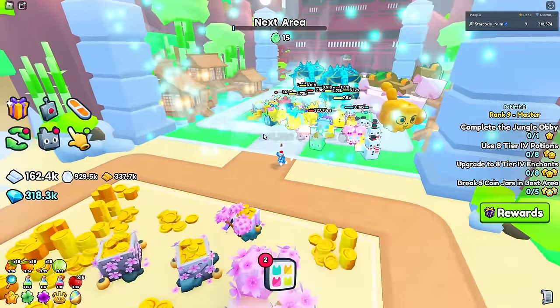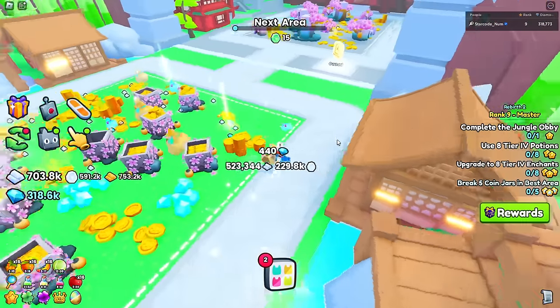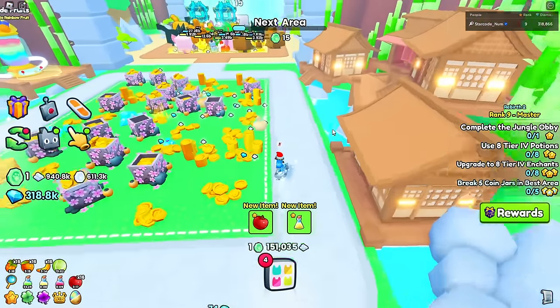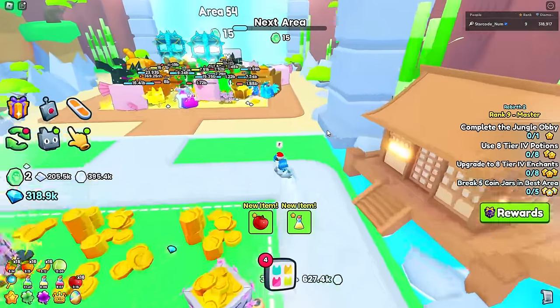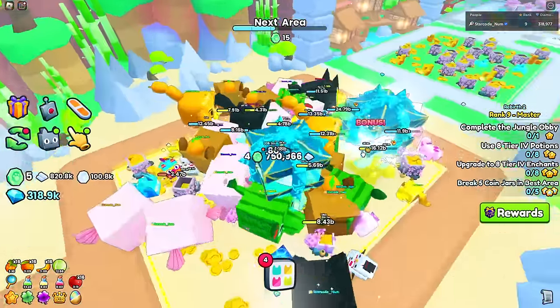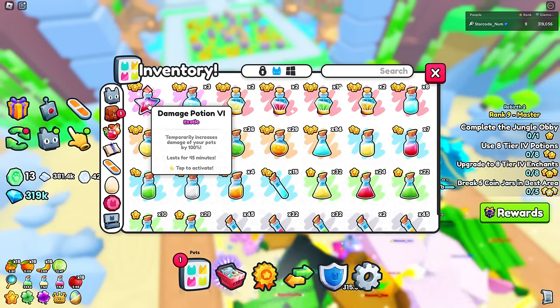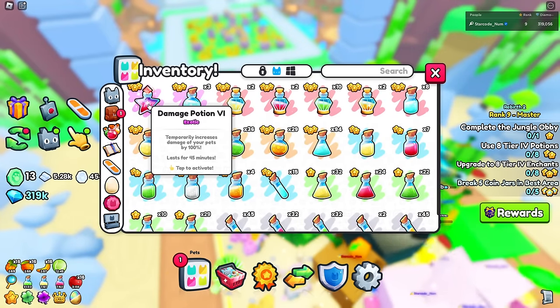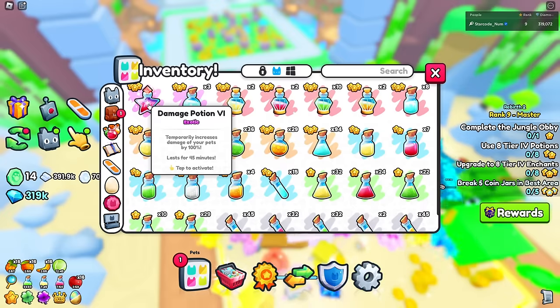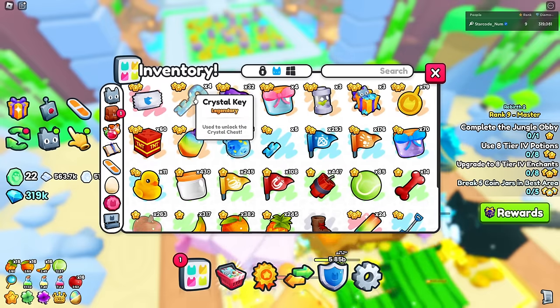Let's go ahead and buy the next area now that we can afford it and bring all our pets over. They also optimized the game a lot more so there's way less lag, especially with all the orbs. I just got a damage potion six, which is very good, and I'm going to make another crystal key.